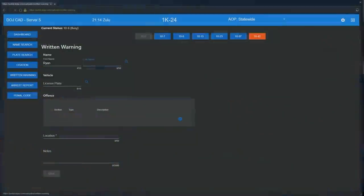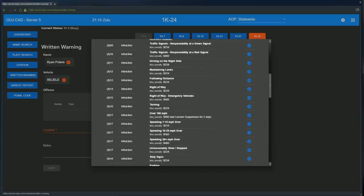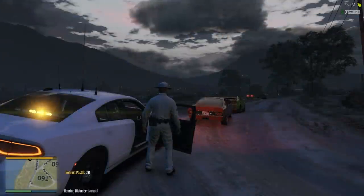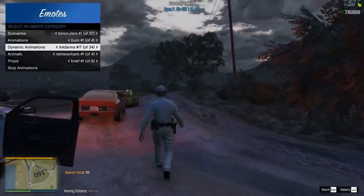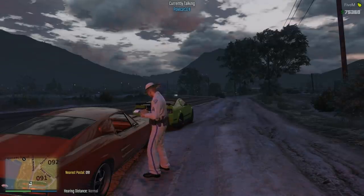Oh yeah, forgot about it. How did you forget about it when you're inside of it, driving it? I have a lot of cars. One to 15. I think they bolded the text too, so that looks good. D-View Road. All right, let's go ahead and get him out of here. Mr. Polera — we're going to get you out of here with a written warning today. Just do me a favor and keep it down. You were coming straight towards me and you saw the lights on my car.